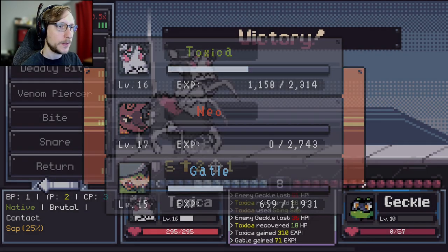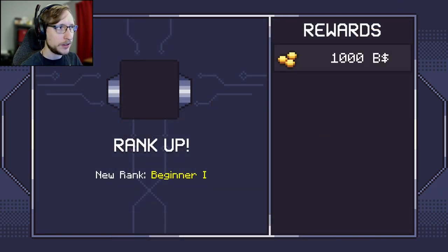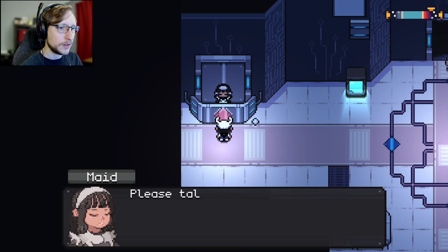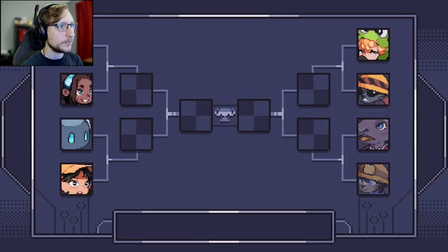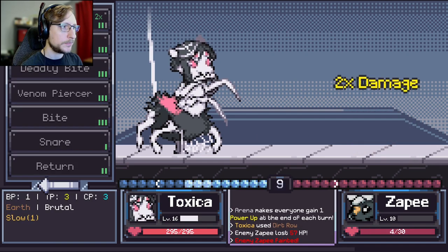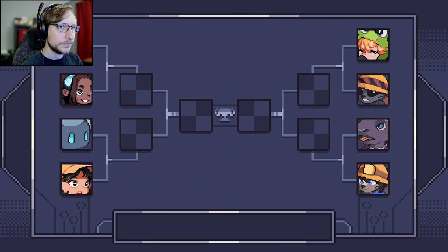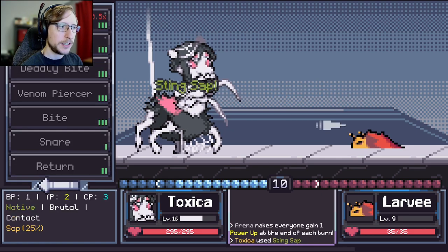Woohoo! Tournament victory! I got 1,000 but had 750 in entry fees — so only 250 profit, not very much. See you in the next tournament! Let's go — I'm a beginner now. Some new people, and we even have the weird kobold lizard person at level 10. Hannah with the larvae, let's go!